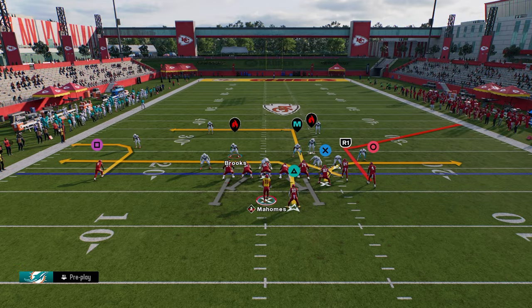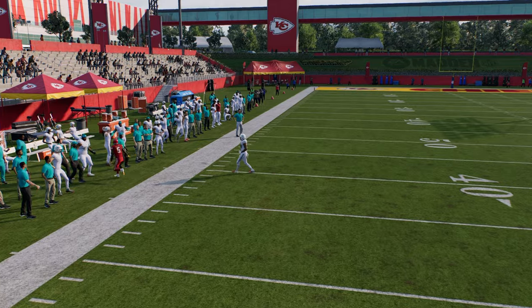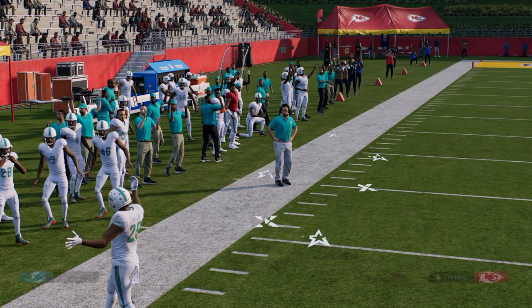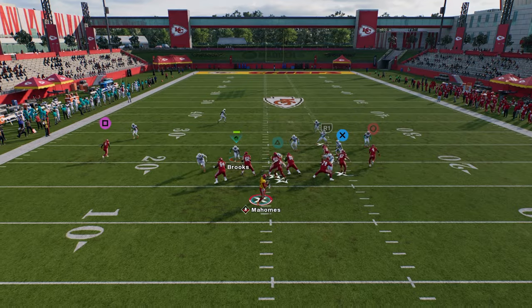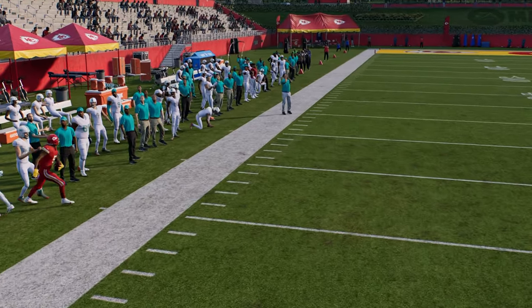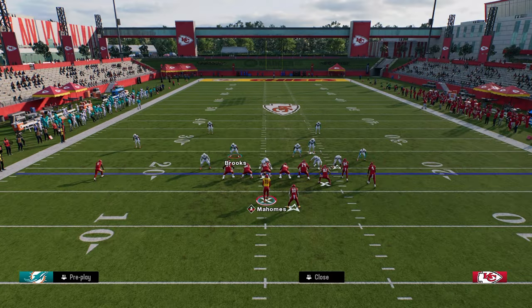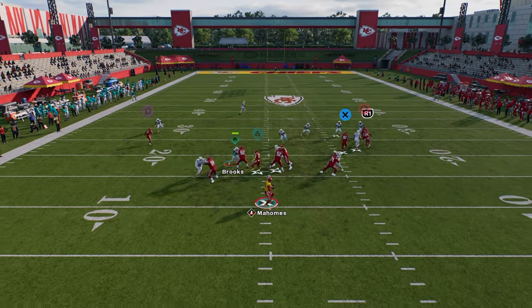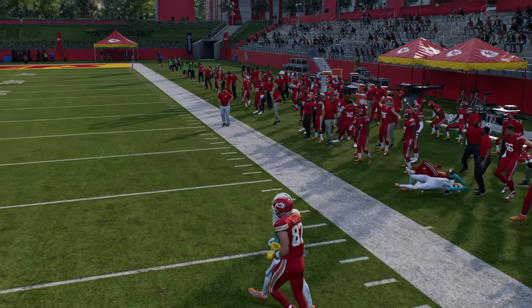Every quarterback in this game has a kind of unique release, so you want to practice with the quarterback you're going to be using. In regs, the best quarterback is probably Patrick Mahomes, so I'm going to get some reps with him to learn his release. It's very similar to NBA 2K where every player has a unique release. There you see we get a nice blue pass on the right side.